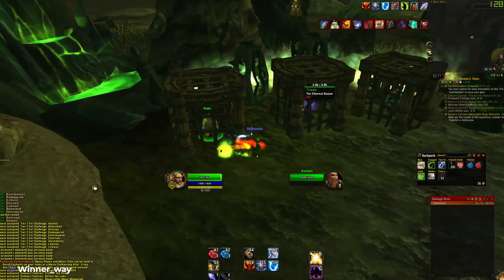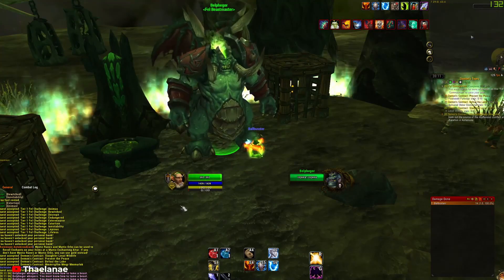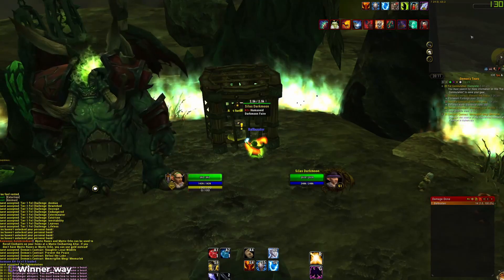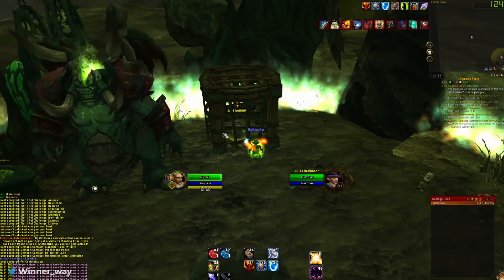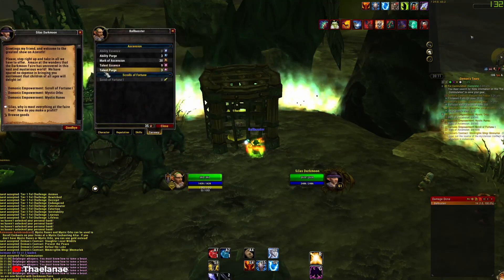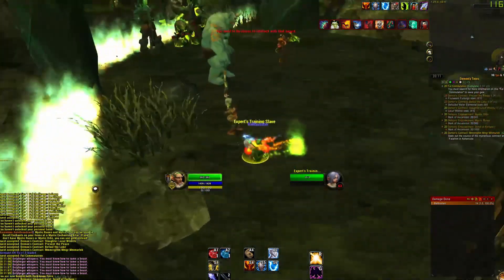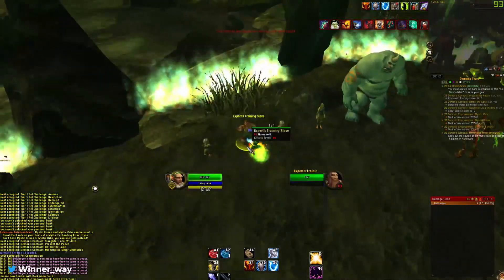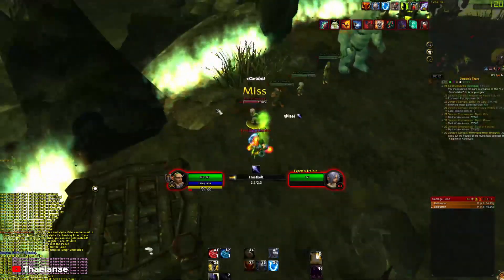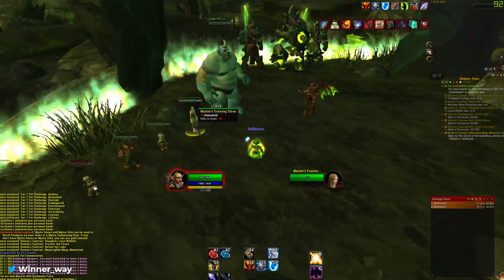We have a Boomer in Cage here. Ethereal Bazaar — you can do your Transmogs here. Fel Beastmaster — you must know how to... this is an actual Beastmaster, perfect. Silas is in here — the browse goods doesn't work right now, but we can get our Scrolls of Fortune. And look at this — I love this with a passion. You don't have training dummies here, you have Expert's Training Slave, and you hit these to test your damage.